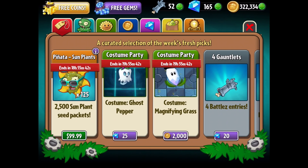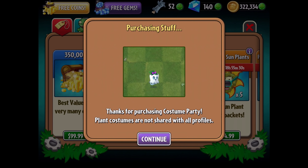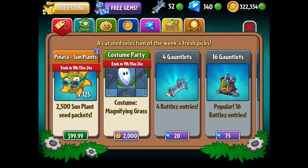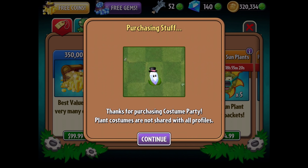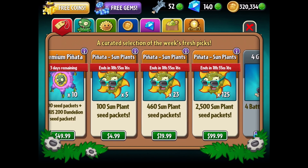Hey guys, what's up, Zach Scott here. Happy Easter! This is probably going to be a short episode of PvZ2. I just wanted to go ahead and make a quick update video because there's some new stuff here, including some new costumes for a couple of plants. One for Ghost Pepper - we're going to get this for 25 gems - and then also there is a new costume for 2,000 coins for the Magnifying Grass, a little top hat.